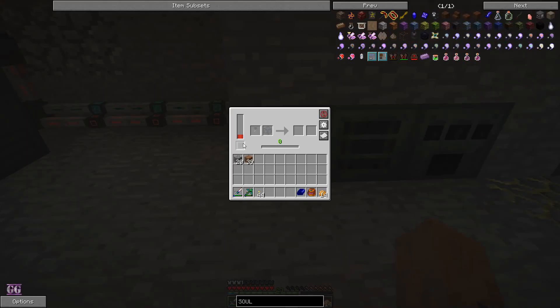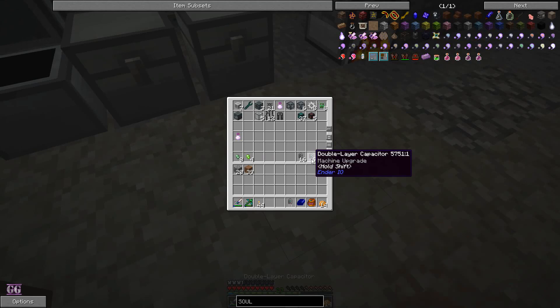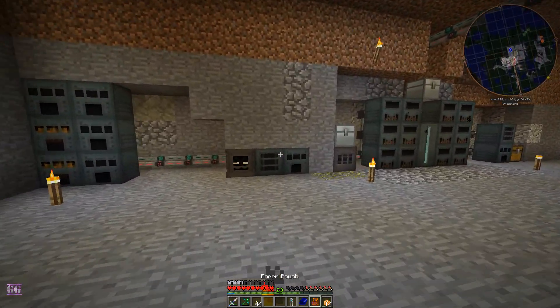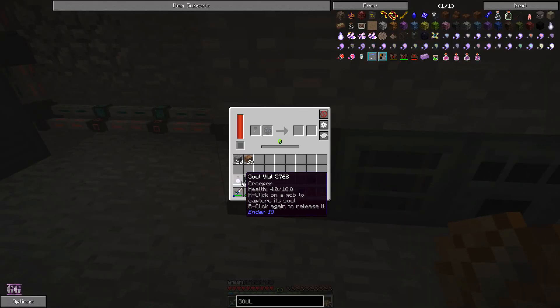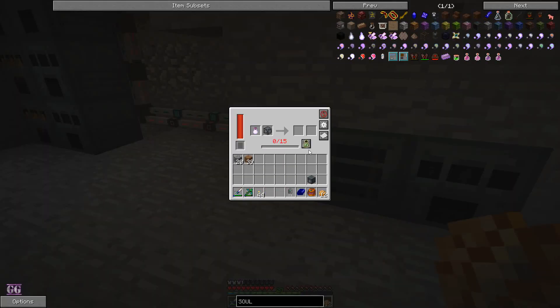Two machines — we want this one. Okay, you're getting power — let's give you a better capacitor otherwise it takes forever. We have a creeper head, and we'll take one of these and then a powered spawner. Yes! We can make a powered spawner in this episode. It takes 15 XP — we have 15 XP. And there it goes.